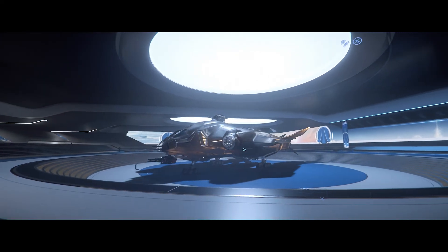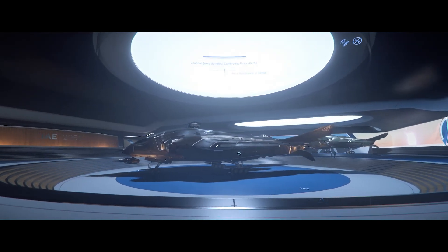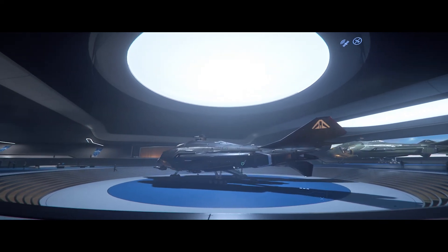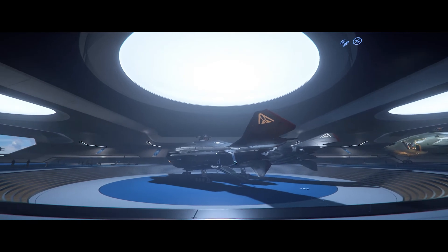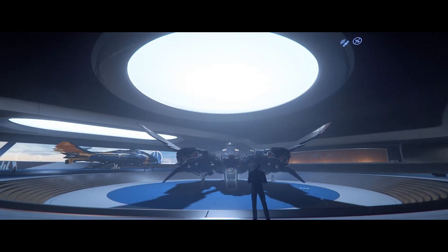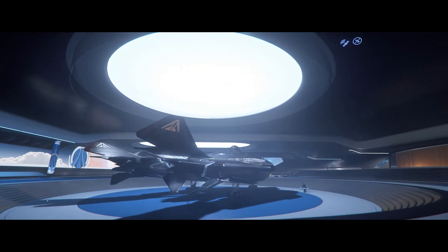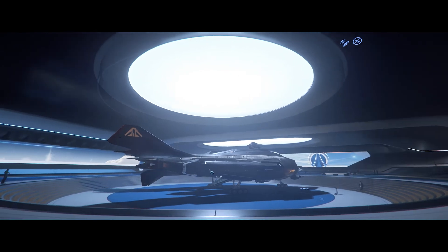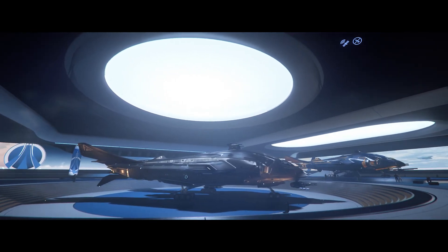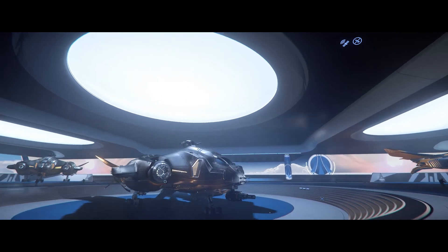This one here is the Vanguard Warden — it's a heavy fighter. Aegis makes a lot of fighters and bombers and probably has one of the biggest selections of ships in game. There are over a hundred ships in Star Citizen right now and every one of them is so detailed — very awesome. If you haven't checked it out, you definitely should. You can rent all of these by just walking up to them, pressing the F key, and renting them for zero dollars, which is super awesome. For these two weeks it's a free fly event as well.